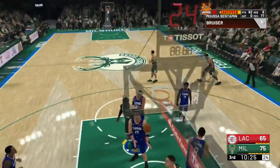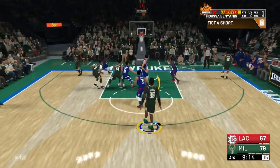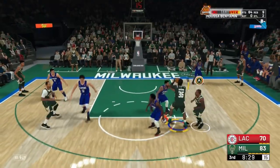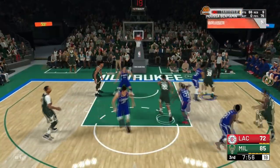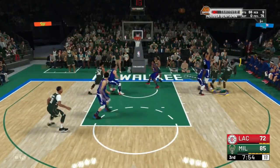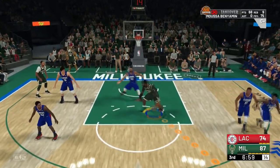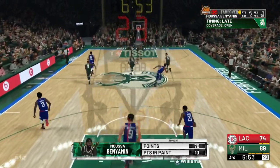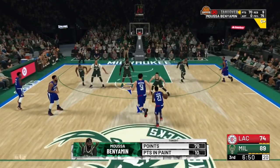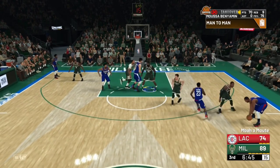All you gotta do is spam drop steps and post spins all game, but the main thing you should be doing is hop steps — those give you the most. They give you three different categories of VC points. The highest I got was maybe 60,000 doing this, and that's not even on 6-minute quarters, that's on 10-minute quarters. I have 66 points and like 90% of it is off of drop steps. It counts a hop step, a hop shot, and a moving shot — so you get three different categories and they're all minimum a thousand each, so spam those all game.